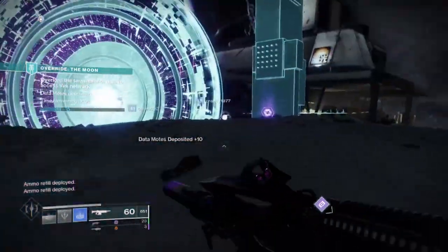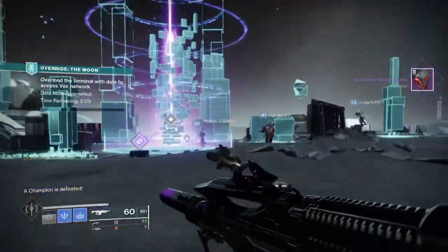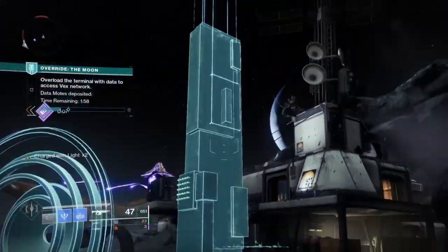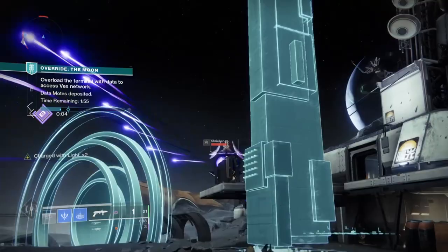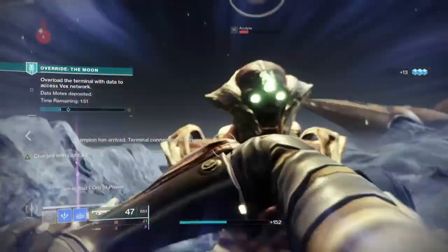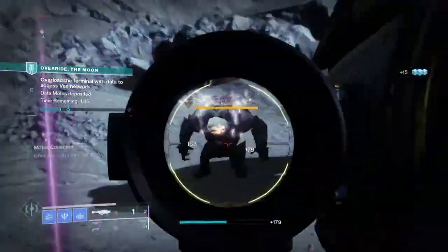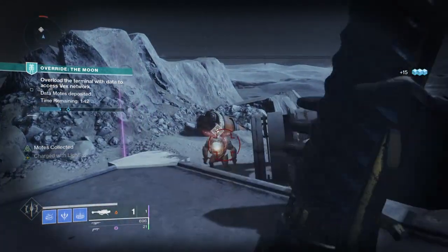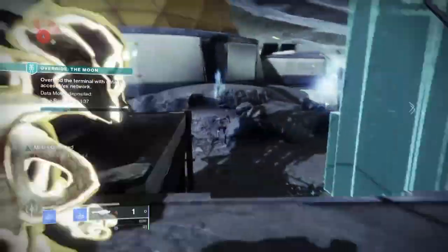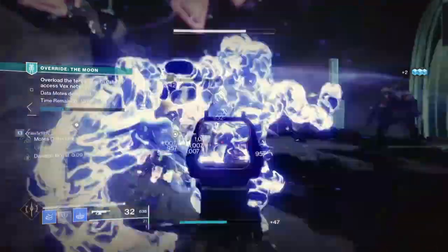The remaining stats are Recovery at 50, Resilience at 60, Mobility at 30, and Intellect at 60. Out of the four, it's best to focus points into Intellect as you'll be using your super on and off, while the rest will stay at a safe level for any content. If you feel your melee stat is already at a good level, reduce it a bit and pump more points into your super instead — doing so activates the Radiant Light secondary perk, which grants everyone including yourself Charged with Light.